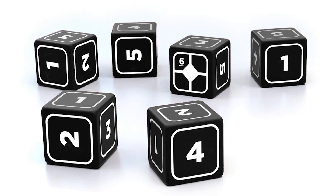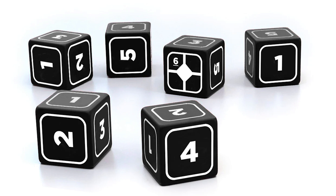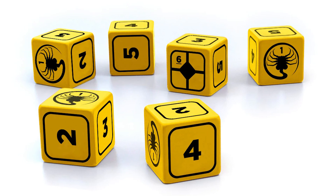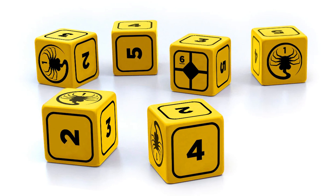Like many of Free League's games, the Alien RPG uses a variant of the Year Zero engine. You need two types of six-sided dice to play the game. These are called base dice and stress dice. Free League sells custom dice sets where both types of sixes have a target symbol on them, and the stress dice ones have a facehugger symbol on them. If you're using normal D6s, make sure to use different colors to distinguish the base dice from the stress dice.